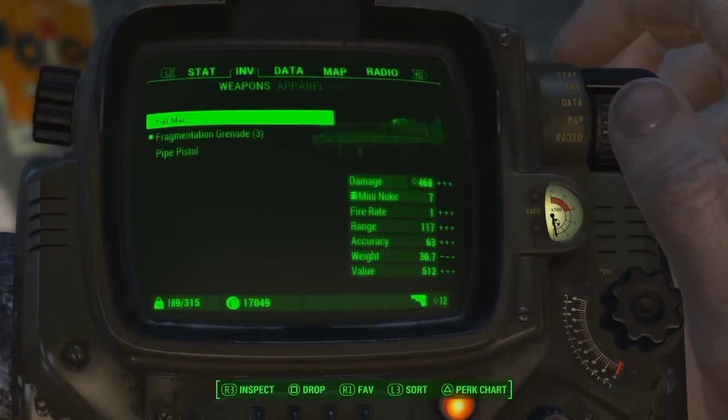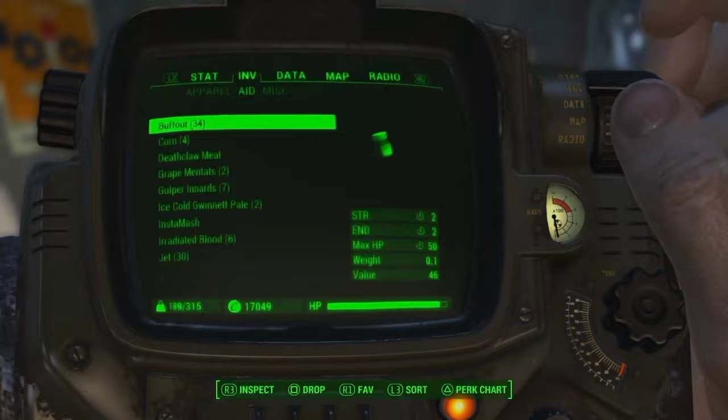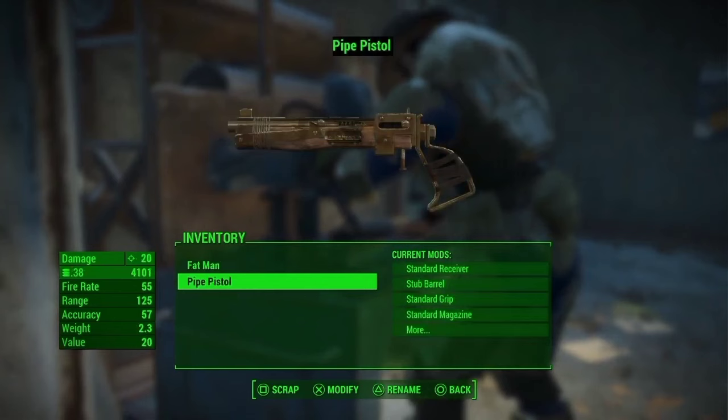This glitch is one of my favorites from the original video, and for it you only need three things: a Fat Man, a Pipe Pistol, and a Fat Man Mini Nuke Launcher attachment that is not currently put on your Fat Man. What you're going to want to do is go to any weapons workbench with your Fat Man and your Pipe Pistol.